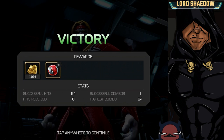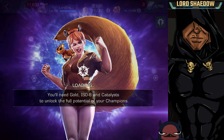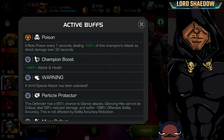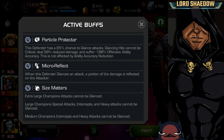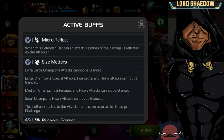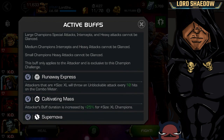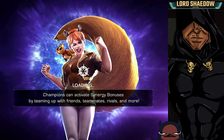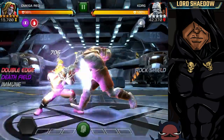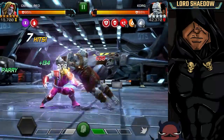That was a crazy fight — it would be even quicker if he were awakened. Let's see one more fight. Those of you who have done Variant might remember this fight — Korg. He's normally a very difficult defender and Omega Red is a great counter, but on this node you have to deal with poison (Omega Red is poison immune, no problem) and also the global: Particle Protector, Micro Reflect, Size Matters. Omega Red is a large champion so his normal attacks can be glanced and he'll take damage back at a high rate.